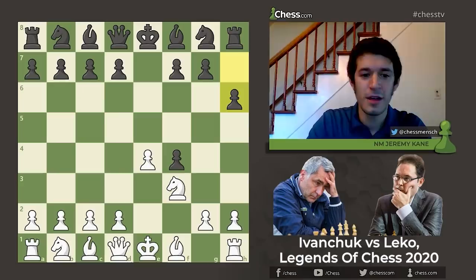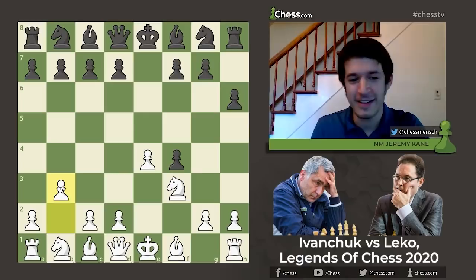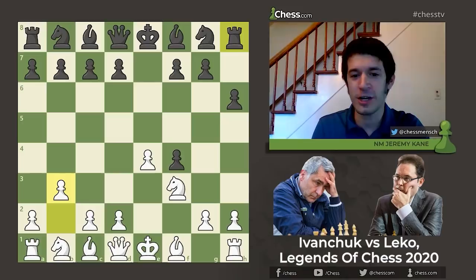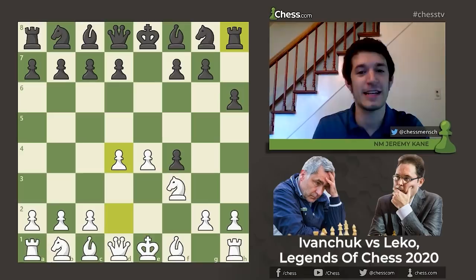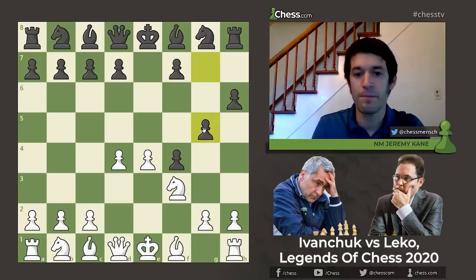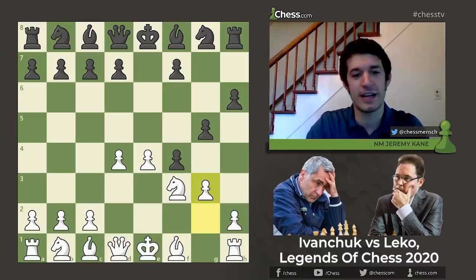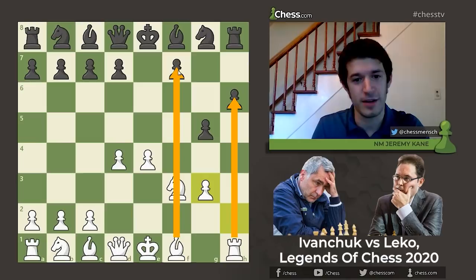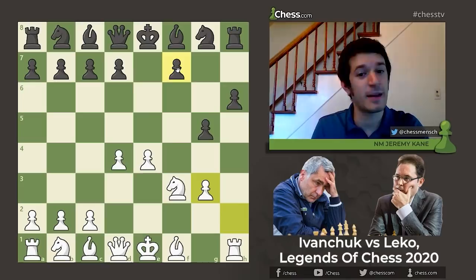My favorite move here is a wild one — just playing B3. It looks like it comes out of left field, but you can play Bb2 and really target that Black rook if Black ever plays G5. But Ivanchuk wants a more logical game and plays D4, just dominating the center. G5 — Black keeps his extra pawn. In the old days, most people would have played Knight to C3 here, but Ivanchuk immediately turns this into a pure gambit with no hope of getting his pawn back — he trades it off to open the H file for his rook and potentially the F file to go after the F7 pawn. The downside is it's a pure gambit; Black is up a pawn and not about to give it back.